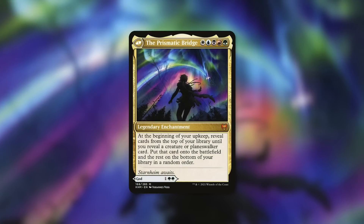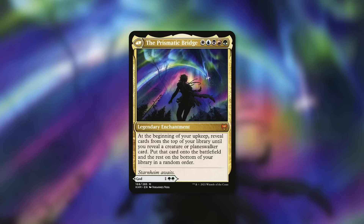I've actually only played the Prismatic Bridge deck once; I still have it put together. Prismatic Bridge is a commander I've built around a couple of times — once with Deep-Glow Skate as the focus, and this one with a different creature. The front side is Esika, but I use the Prismatic Bridge side: a legendary enchantment. At the beginning of your upkeep, look at the top card of your library until you reveal a creature or planeswalker and put it onto the battlefield. With this build, I only have one creature in the deck, so it always hits that same one.